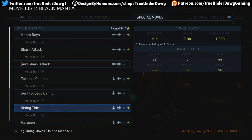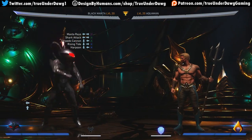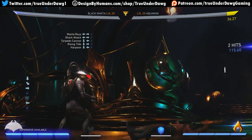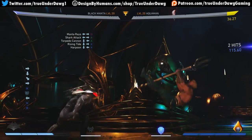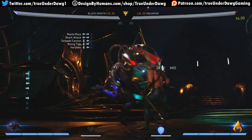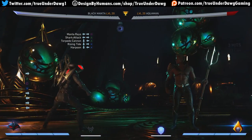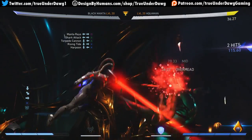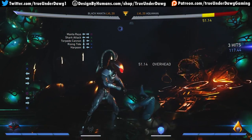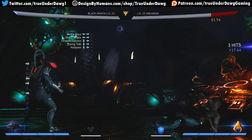Next we have Rising Tide — that's the teleport, nice. Meter burn extends combos. You can't quite back-dash through it. That's his headbutt — and if you do the meter burn version you can enhance it, bonk, there you go. Or instead you could do the first part and cancel into the Shark Attack instead. Probably does a little more damage that way.